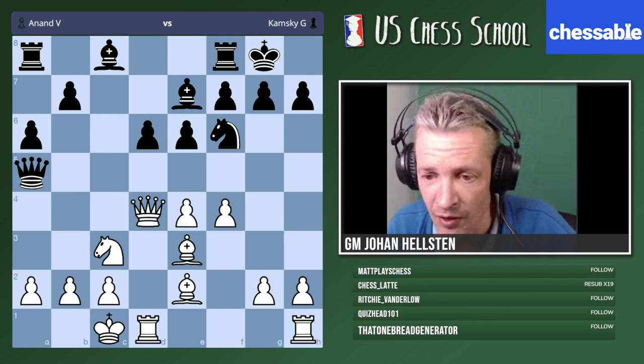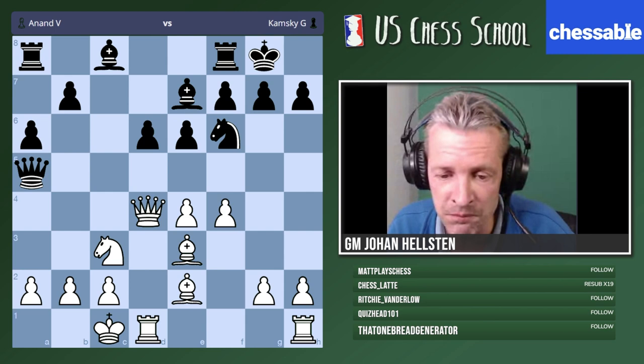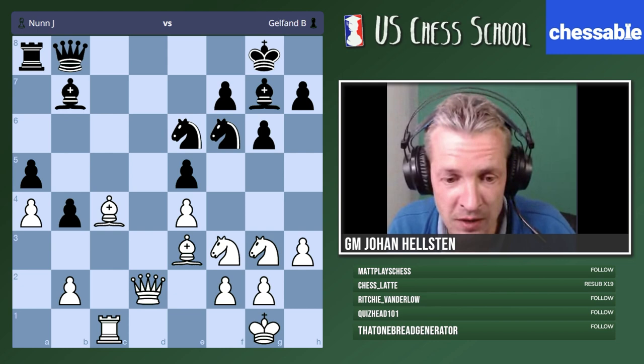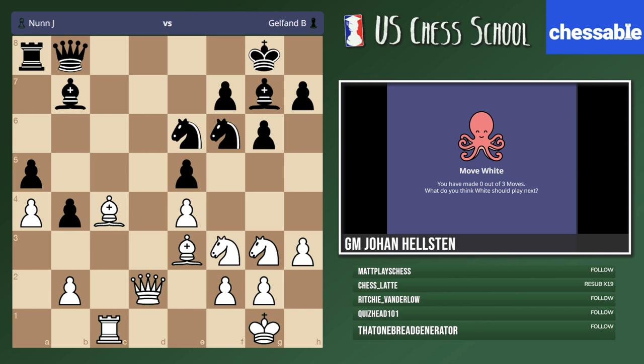We are now ready to look into our topic of today. This is enough about trades in general — now we will speak about dynamic exchanges. We have a lot of examples; we'll do some parts today and look at the rest next time. Back to the good old days: Nan versus Gelfand. I was a teenager when this game came around — a very famous game. Nan played very well and won in pretty fashion. You're playing with the white pieces — how would you continue? One minute.